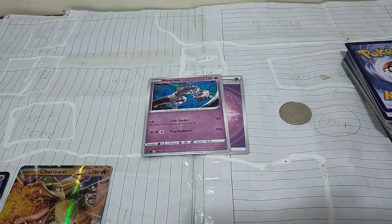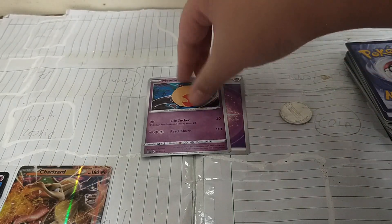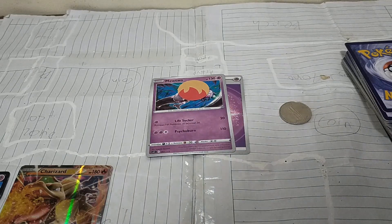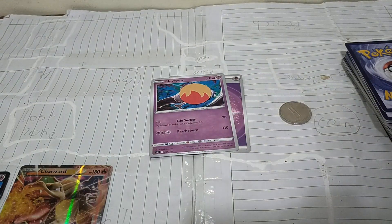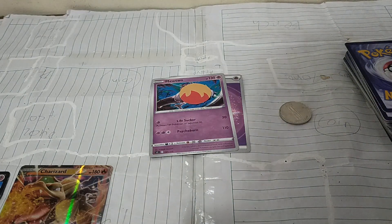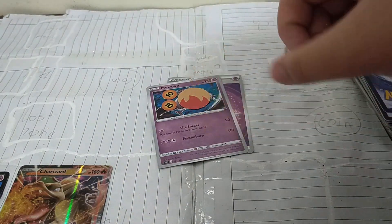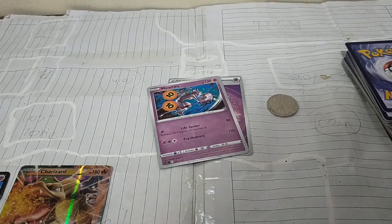Burned: put a burn mark on the Pokemon, replacing any other burn mark that's already there. Between turns, put 20 damage on your Pokemon. Then flip a coin — if heads, your Pokemon is cured and not burned anymore.